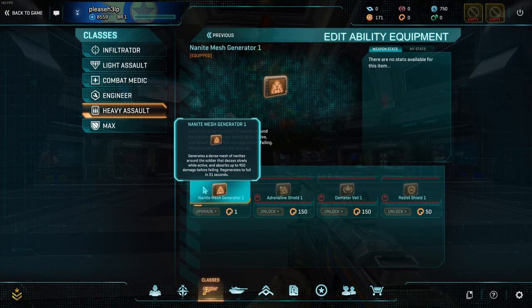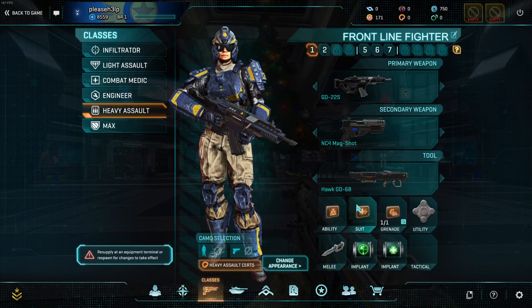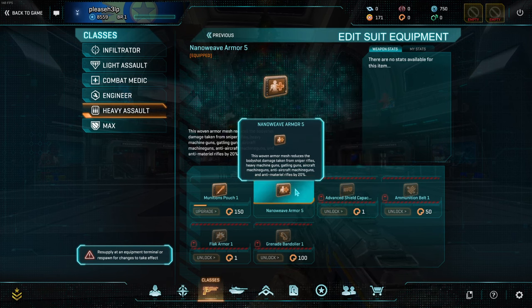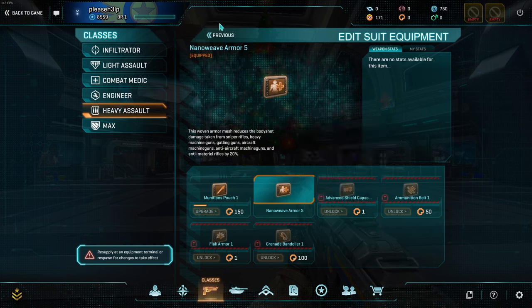On Heavy Assault, you're going to want to upgrade your default NMG, because it will make your shield recharge faster. And you should go for advanced shield capacitor. NanoWeave Armor — a lot of the information on it is very outdated. It got a massive rework about a year and a half ago, and it's generally not worth taking. I highly recommend going into advanced shield capacitor instead — it will generally do you better.